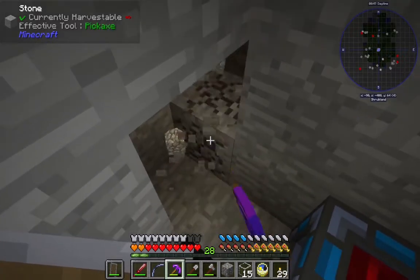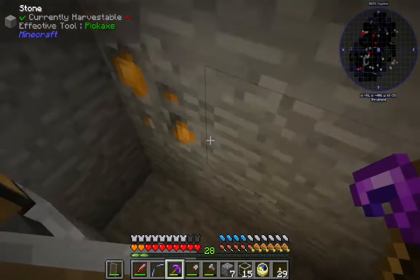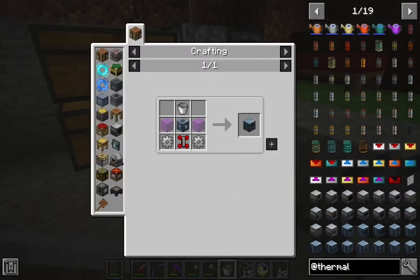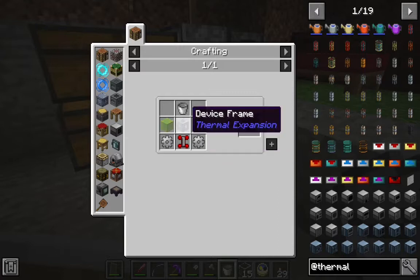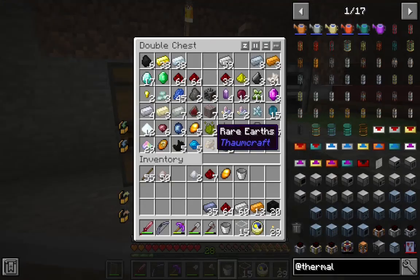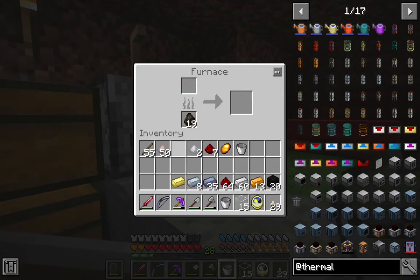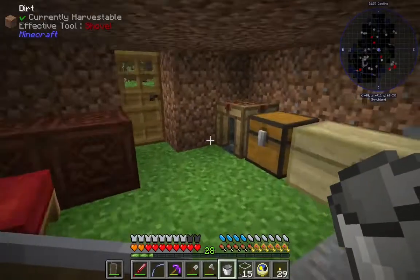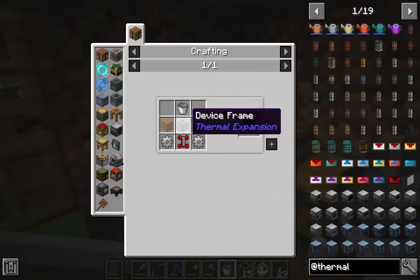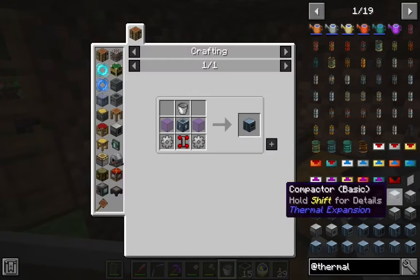Now we're going to need a couple more machines. To make steam we need water and we need heat, and it's this thing that's going to give us our water. It's a device frame — it's a copper gear, tin, and glass. That's a little different. We got a little bit of tin, not too terribly much.